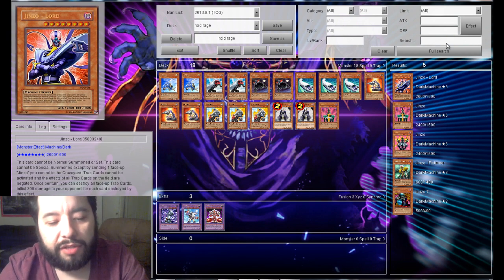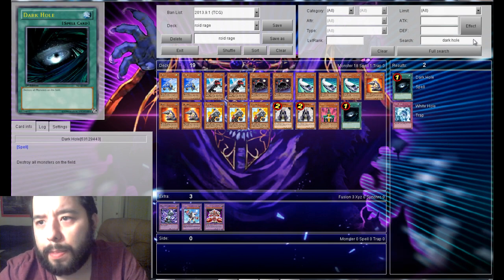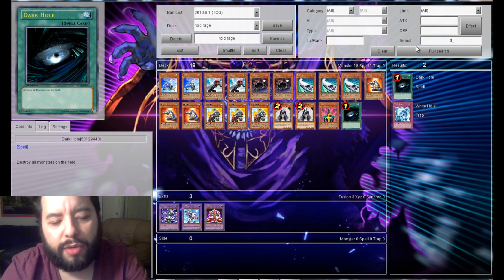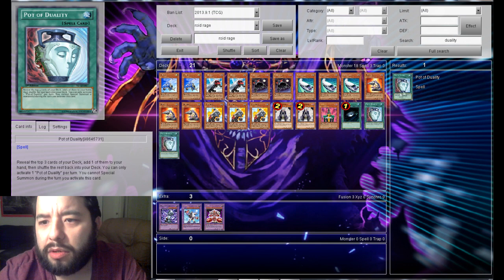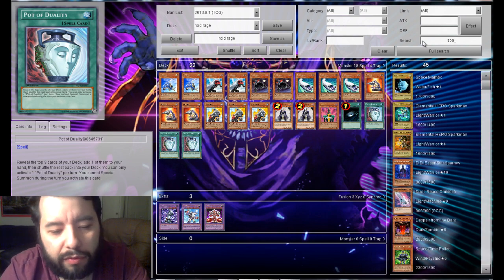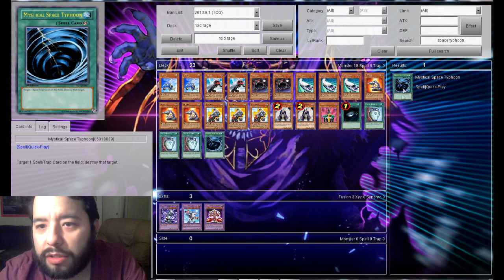So let's go into spells. Obviously Dark Hole. I'll do three Pot of Duality — I can also pitch one for Summoner Monk if I really need to. Mystical Space Typhoon. I like running two normally, but I'm not sure if I'm really going to need it.